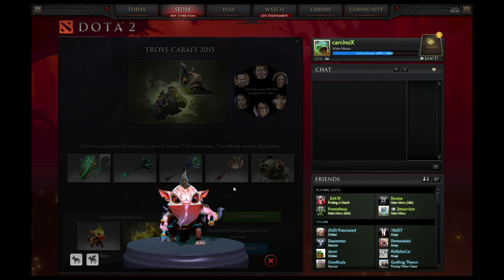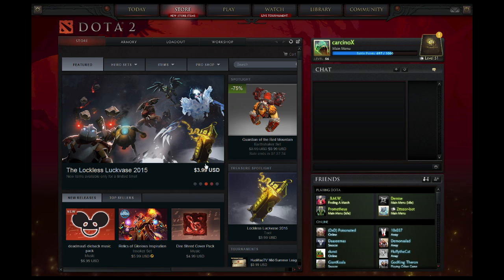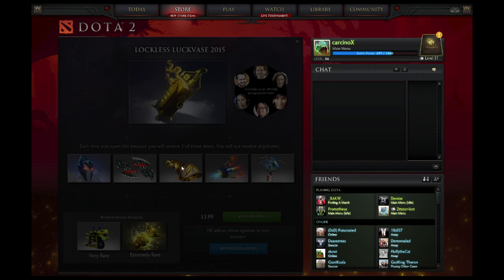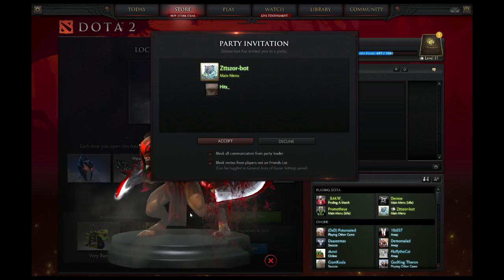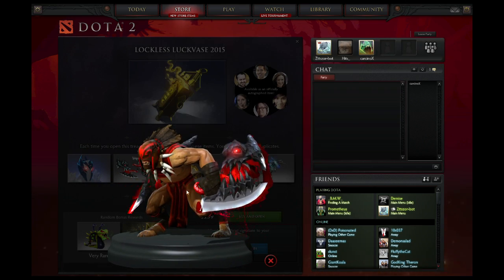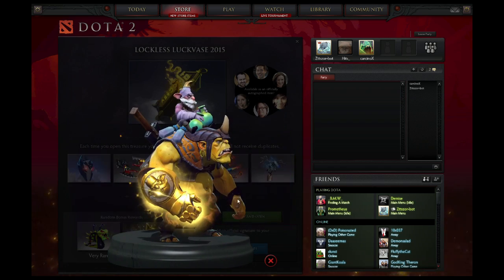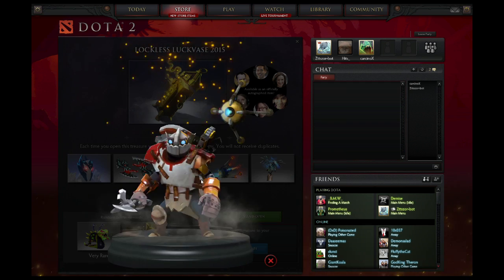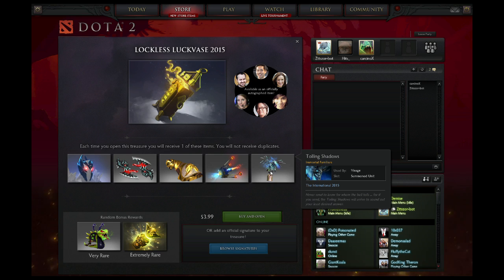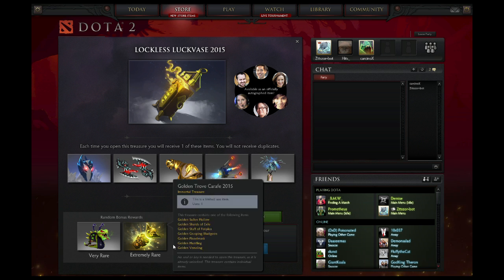The very rare freaking bounty huntling couriers — there's also a golden version. The Lockless Vase has a crown for Ancient Apparition, badass looking things for Bloodseeker, a gauntlet for Alchemist gold of course, a satellite rocket for Clockwork — I really want that — and Familiars for Visage, plus an Abomling courier.